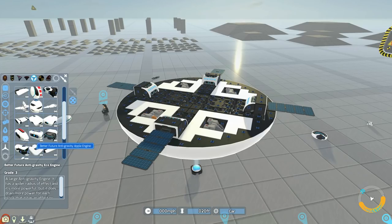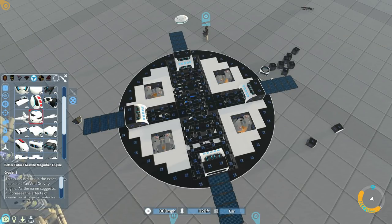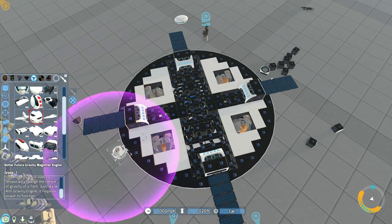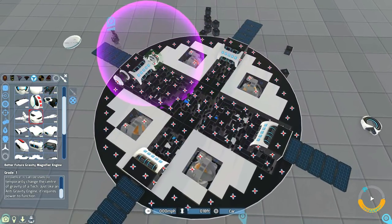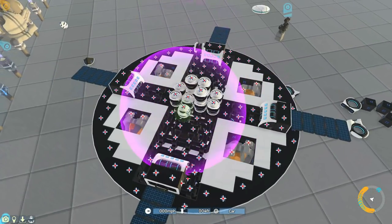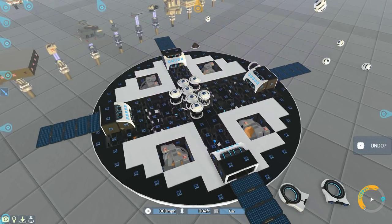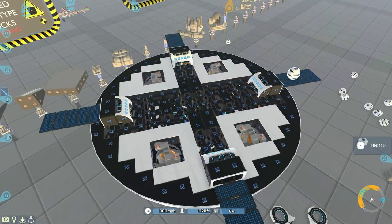There is one item which I think is a very, very interesting addition and I'm not quite sure when I'm going to use this — the Better Future Gravity Magnifier Engine. This curious block is the exact opposite of an anti-gravity engine. As the name suggests, it increases the effects of gravity on all blocks under its influence. It can be used to temporarily change the centre of gravity on a tech. Just like an anti-gravity engine, it requires power to function. I'm not quite sure when I would use this honestly, but certainly interesting if nothing else. I wonder how many of these it would take to cancel out our hovers. I guess it would give you some serious traction, if nothing else — almost on the ground now. I like that the option is there, I just don't quite know when I'm going to use that. Definitely one of the more fringe blocks in terms of use, but I'm sure some madman will get complete use out of this and just make the ultimate tech.